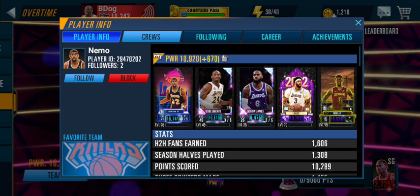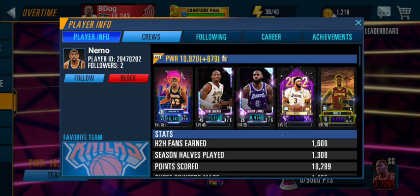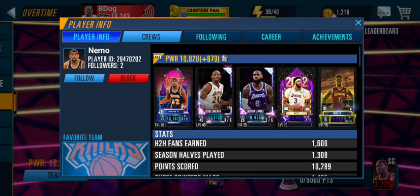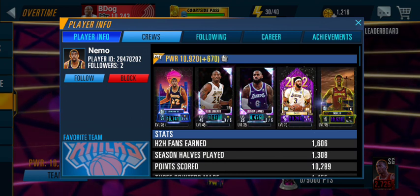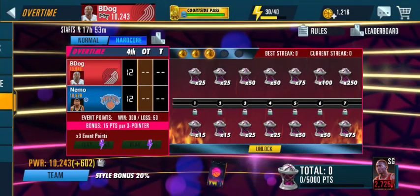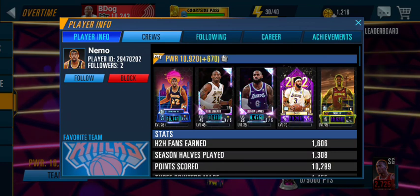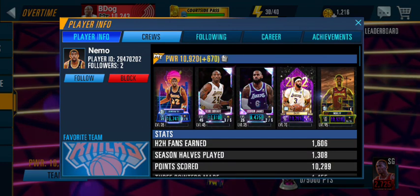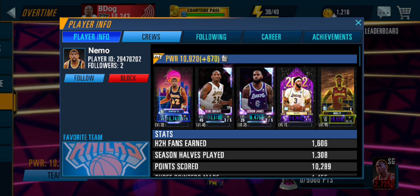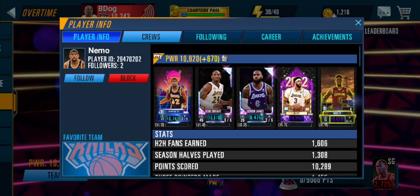You can also pay attention to overall team power level — up above you've got 10,920. Do they have power boosts? Sometimes I avoid those. If you want your best shot at winning, pay attention to your matchups on your scorers, pay attention to the overall team power. You'll find a fluctuation of like a thousand, so you can find some lower team powers with no power boosts, and that will help as well.